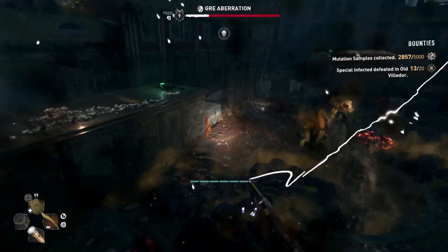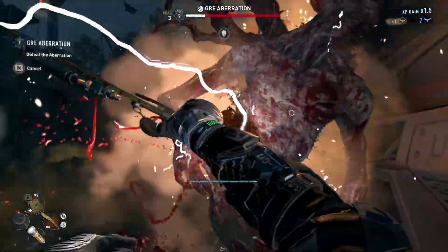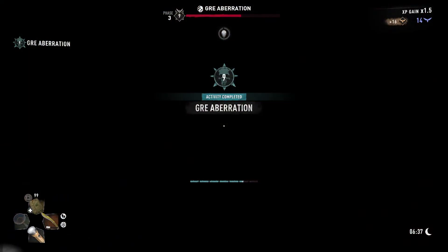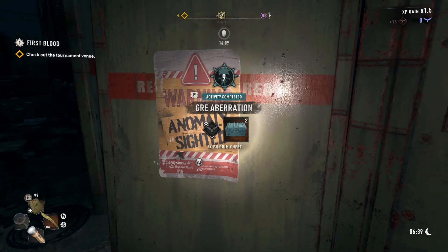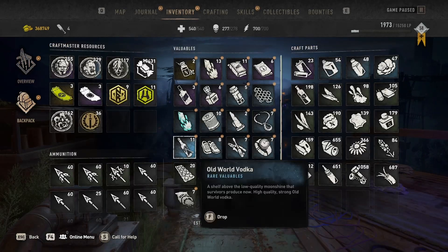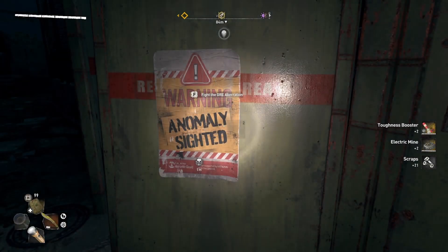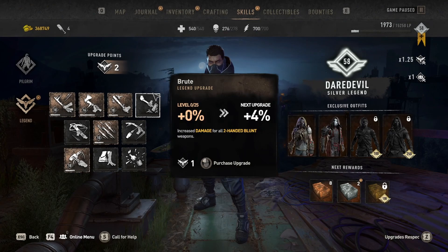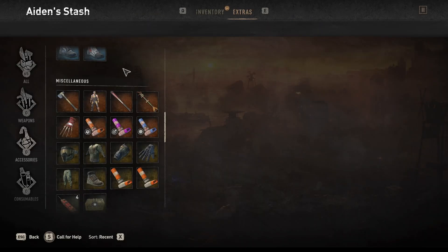After killing it you'll immediately be teleported outside. You can either open the new crates that appear in your inventory right away, or go again and pile up the crates to open them all at once. Also don't forget to pick up the loot bag of the previous aberration you killed, as it comes with a unique trophy, a yellow valuable, and 100 mutation samples — which nowadays can also be handed in to increase your legend levels, making this a very effective legend XP farm.